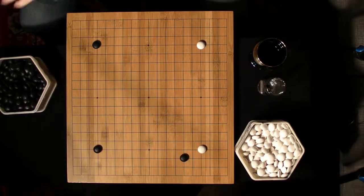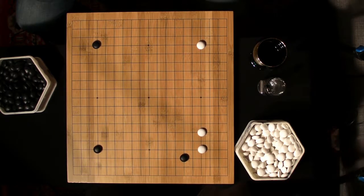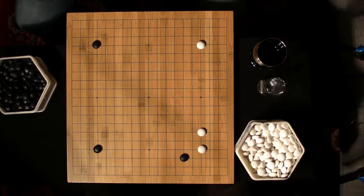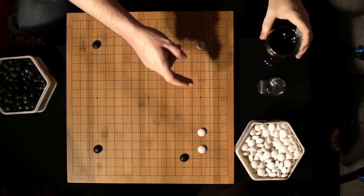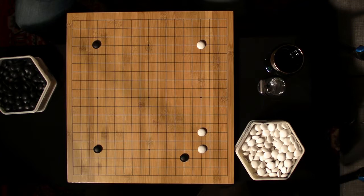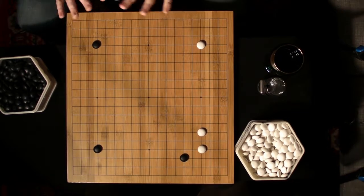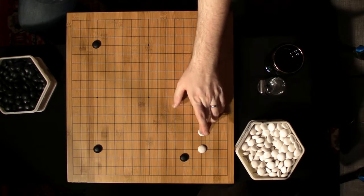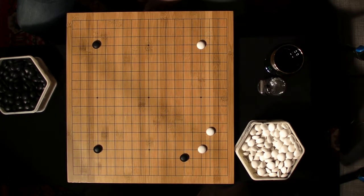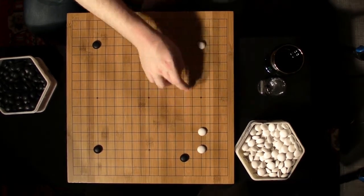One of the options for White when he's approached in this way is to do a one-space extension along the side. This is actually pretty good for White and is something you frequently see played. It's preferable if White has a stone here. This is actually the optimal move for White. We've shown variations with a more defensive move, but really White should ask for a little bit more because he's got friends.